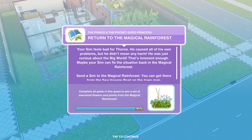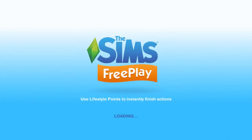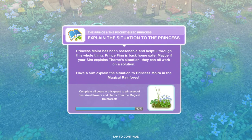Your Sim feels bad for Thorn. He caused all of his own problems, but he didn't mean any harm — he was just curious about the big world. That's innocent enough. Maybe your Sim can fix the situation back in the magical rainforest. So let's go back out on the town map, then over to the boat, then magical rainforest. Once you're there, just whistle a Sim over and that task will be complete.